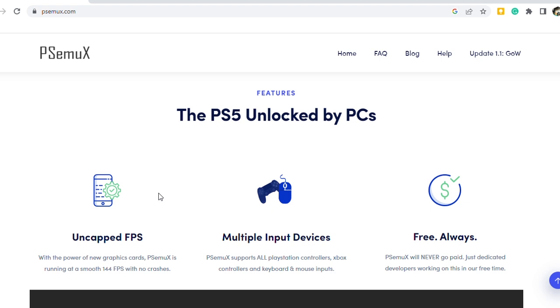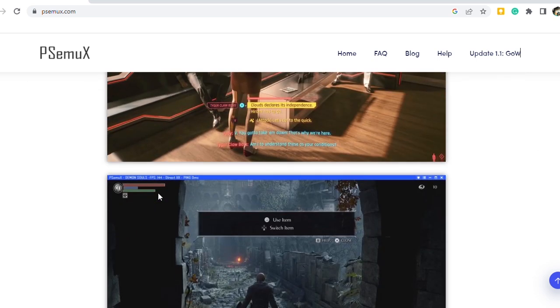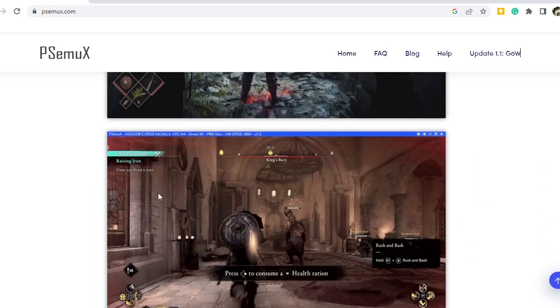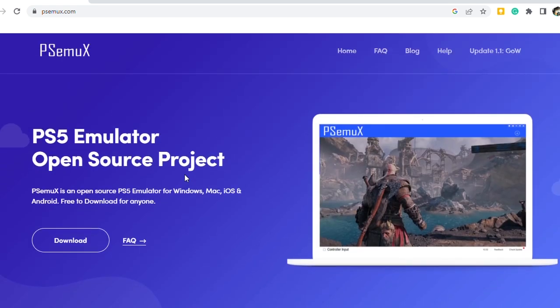Well, we'll take a look at that in a few years. If you scroll down a little more, you can see screenshots of the emulator running some known PS5 games like Cyberpunk 2077, Demon's Souls, and Marvel's Miles Morales. If you scroll down to the bottom of the page, you can see the engineers who are working on this emulator.